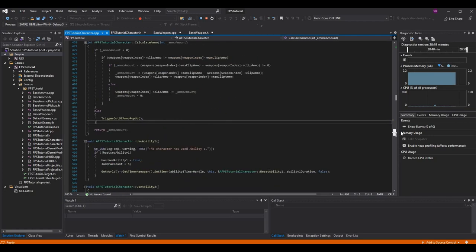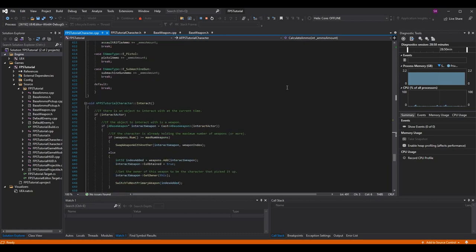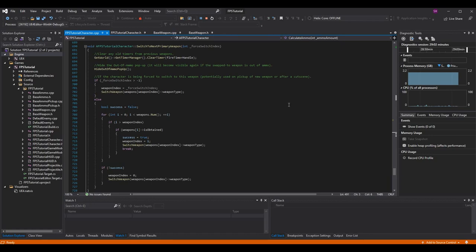The only other place I changed to hide the pop-up is when we switch weapons. In the SwitchToNextPrimaryWeapon function, at the top I call HideOutOfAmmoPopup. As noted in the comment, if we swap to a weapon that is itself out of ammo we'd want to pop it up again, but it's fine to just call hide unconditionally. Alternatively you could check if the weapon you're swapping to has ammo, but that's more work than necessary. In the future we'll also hide it when picking up ammo for an out-of-ammo weapon.